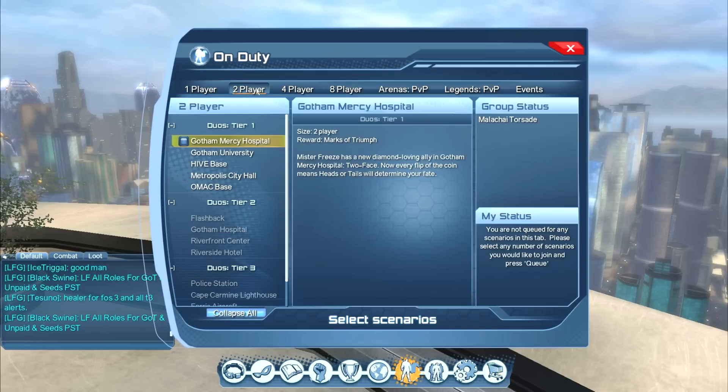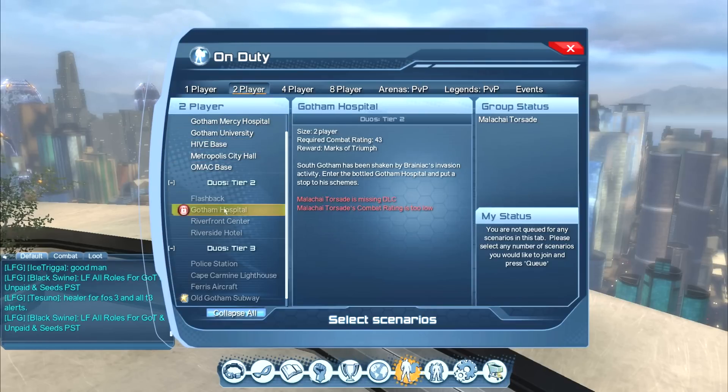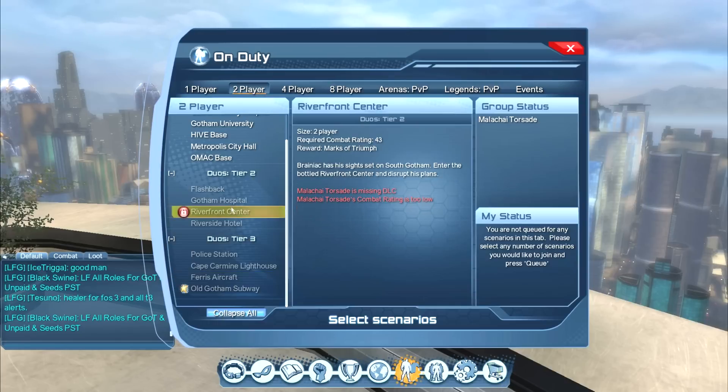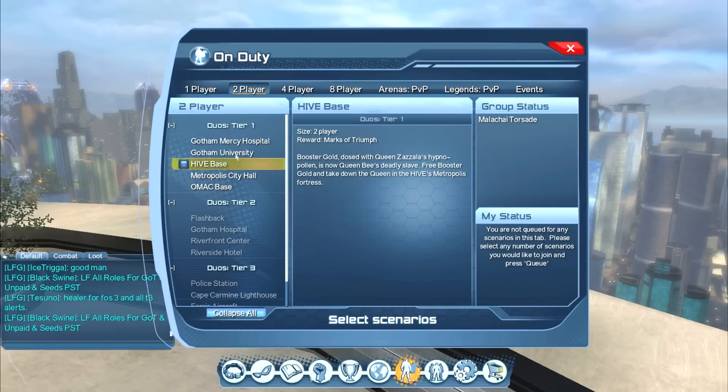Next up we have two-player instances, called duos, which makes sense. Again, you have the various tiers. Tier one you can do immediately; tier two you have to have a combat rating of 50 or 43; and tier three you have to have a combat rating of 53. When you enter the queue, other players are looking to queue as well, and when it finds another player, you will get automatically grouped together and thrown into that instance to do it together.